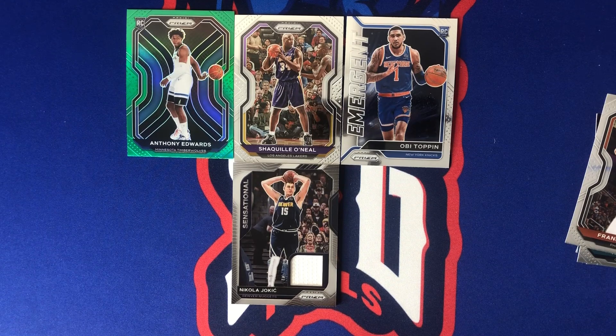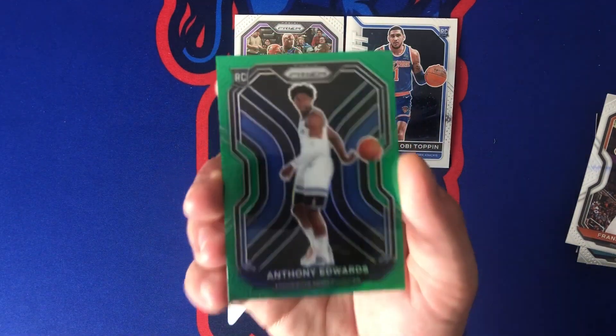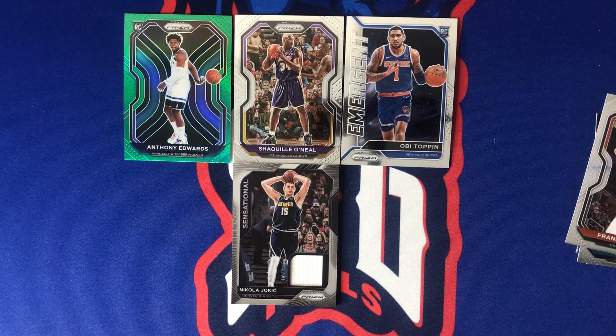My SigPull of the day is easily — very very easily — this Anthony Edwards green prism. Massive card, beautiful hit. Always pulling the fire on the channel! If you want to see more fire, please like this video and subscribe to the channel — it really helps me out a lot.